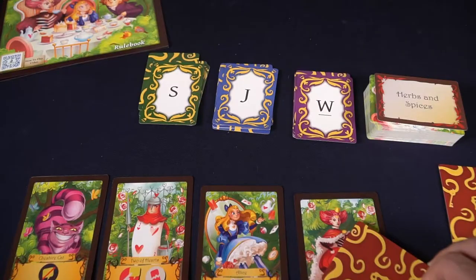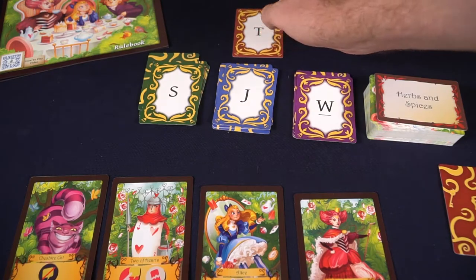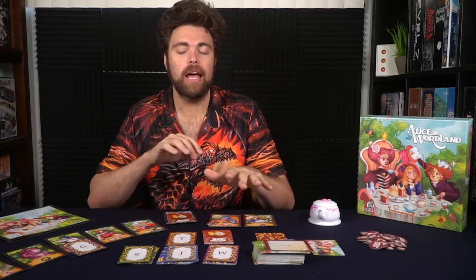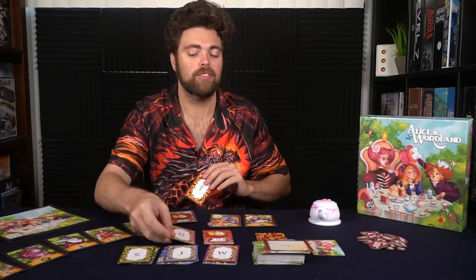The White Rabbit is able to flip over a purple card, and for one round everybody cannot say that specific letter — it's basically like an extra forbidden letter that the White Rabbit doesn't have to deal with. The Queen of Hearts is going to have a red letter card and place it up just like the White Rabbit. If any other types of cards are out, they'll just get switched over — so if the Queen has her letter out, the White Rabbit can switch with his letter and so on.